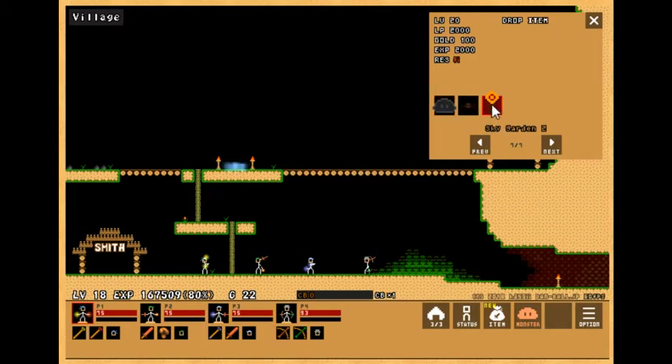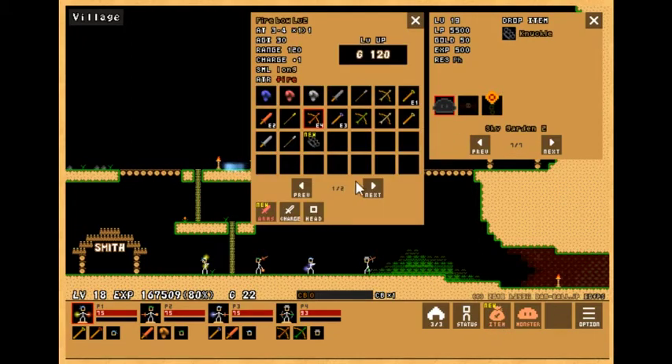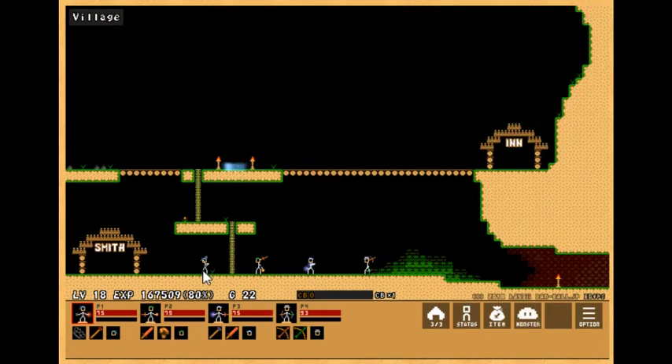Whatever weapon this thing is going to drop eventually is probably going to be pretty good, because that's typically how this game works. What this boss drops is actually a new type of glove, I'm assuming. Let me check the status real quick — Charge plus 2. So it's more like a weaker glove that gets your charge going quicker. That's kind of cool, actually.